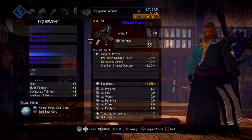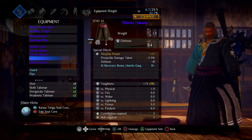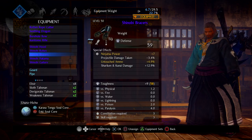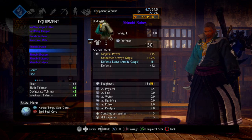Otherwise, if I'm not getting those effects, I'm looking for easy effects that will help out — reduced projectile damage taken, increased defense, Ki recovery for the Amrita gauge, things like that. Those are all good effects and were readily available when I just did tempering once on each piece to get rid of the useless effects on my gear. But if you can get Untouched Onmio and Ninjutsu on each piece, awesome. This build is effective even without it.